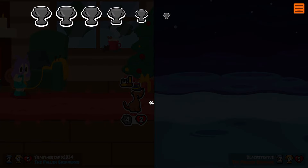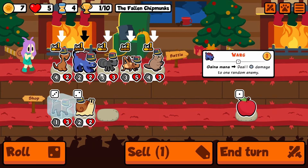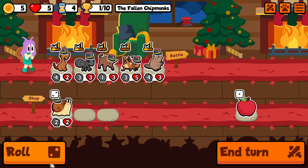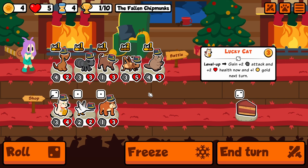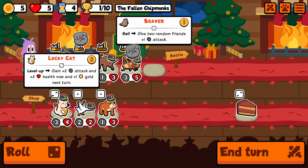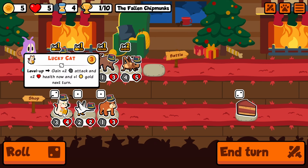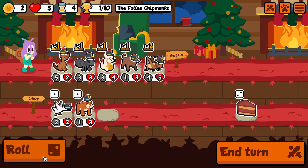It's kind of a risk taking two of the same units, especially since you're risking yourself facing another person who's got one. There's the lucky cat — I've seemed to like picking up this unit early on. We're gonna sell. You gain gold and attack and health on level up, so it's not too bad. I don't mind that unit.